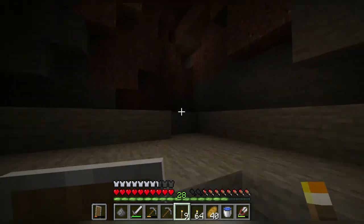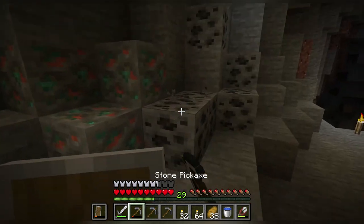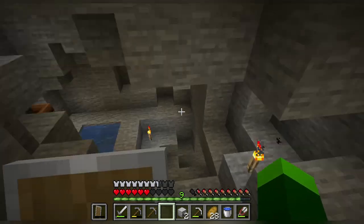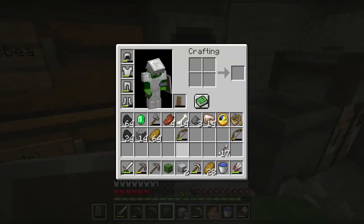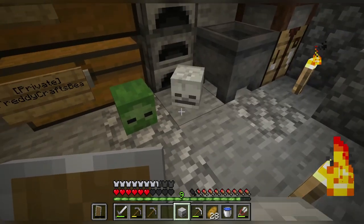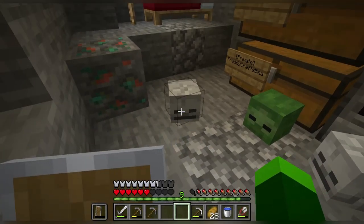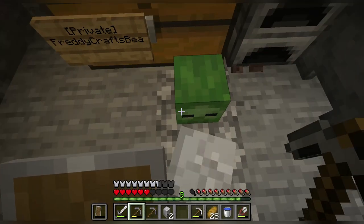A whole new cave. Hey, we're back at an auto cave area. I discovered that you have a chance to drop mob heads. For example, I got the zombie head and skeleton head right here. Yeah, I didn't even know if this was possible, but you can actually have a chance to get a mob head like this. That's how I got two skeleton heads and a zombie head. That's really sick, actually.